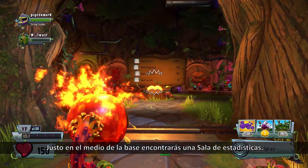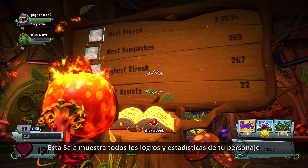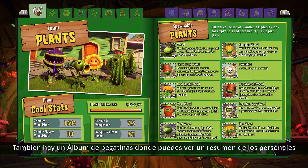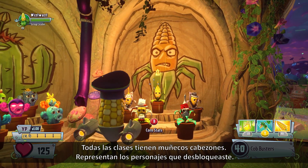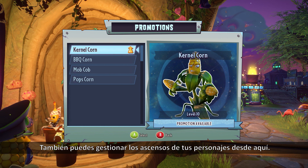Right in the middle of your base, you'll find a stat room. This room displays all your characters' stats and achievements. There's also a sticker book where you can get an overview of all the characters and accessories you've unlocked. Each of the classes have bobbleheads that represent the characters you have unlocked. You will also manage your character promotions right here.